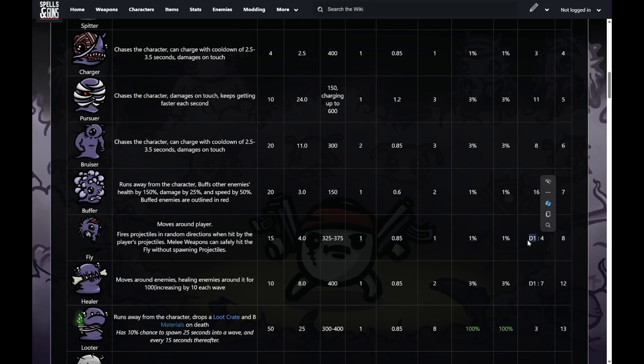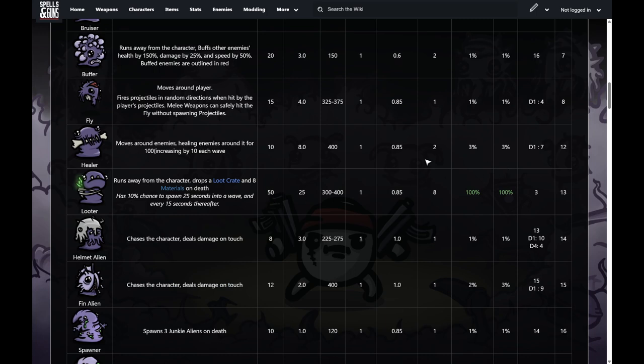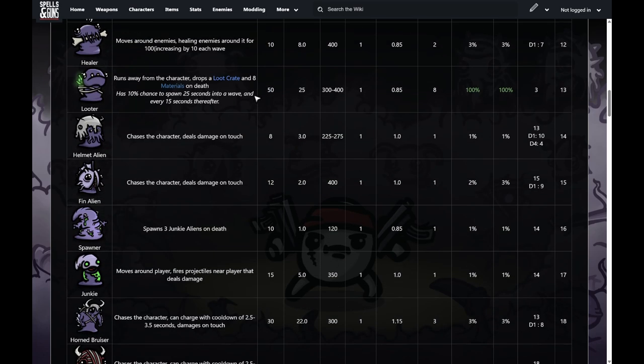The fly starts spawning on difficulty one, on wave four. Next is the healer — a little guy with funny looking eyes, holding a bone in his mouth. He heals enemies, with healing that starts at 100 base and increases by 10 per wave. You just want to take him out and make sure he's not nonstop healing enemies. He doesn't spawn until difficulty one.